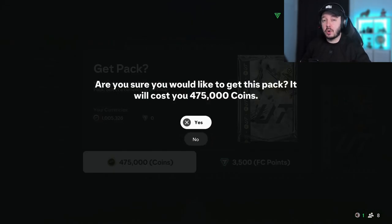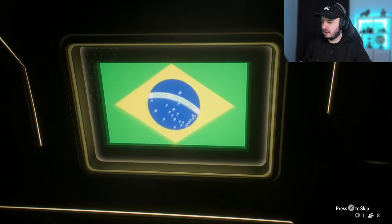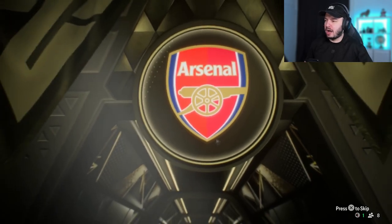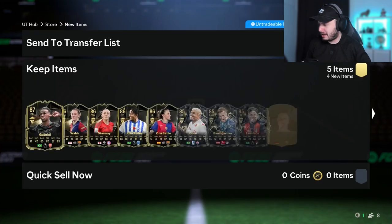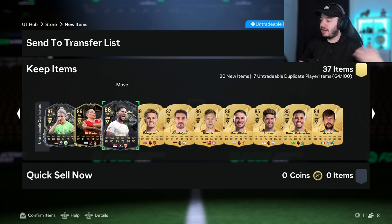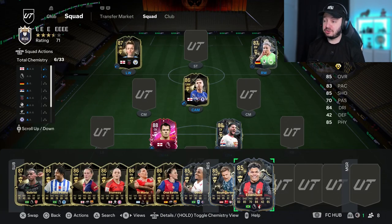I'm going to open this one with coins because we're not going to give EA money — 475,000 coins, half of my coin balance. It's an inform — Gabriel. We don't need center backs. We get Huth, then a dupe. Oh no, a dupe. Oh my god, that's a lot of special cards — we'll fill the team with them. Di Maria we can use because we haven't packed it in this video, but Huth we packed already. We literally got 11 special cards in that pack — two were dupes — so if we'd only opened that pack, we had an entire team already.